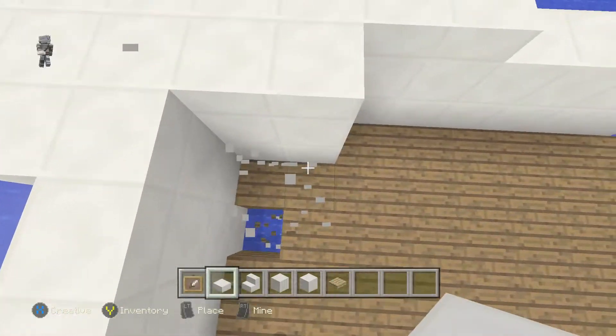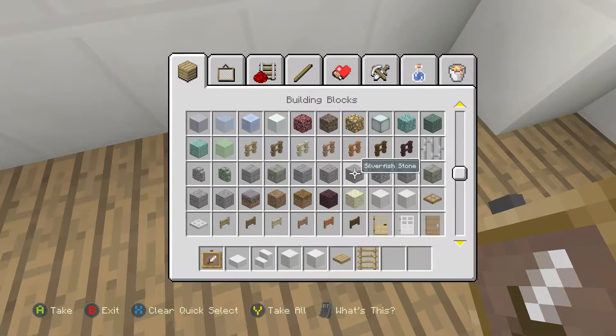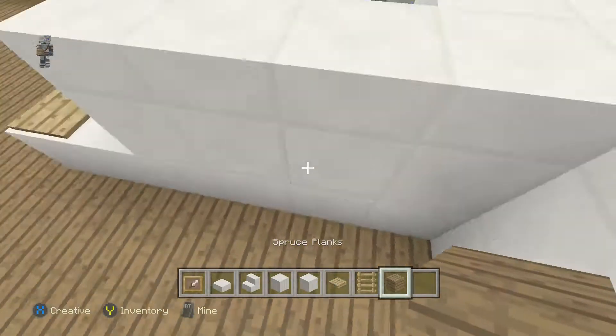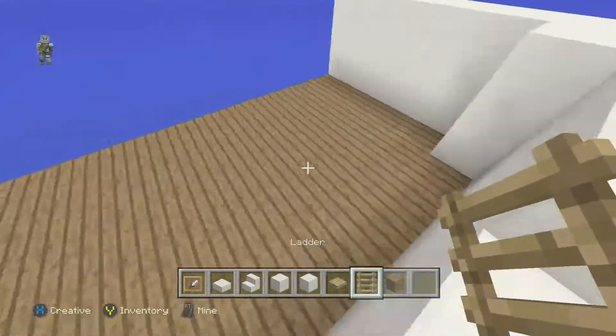I'm thinking about doing all the inside before I do that part, because that's just boring and I want to get through all this stuff first — work out all the designs. Let's just do this. Okay, let's see how this looks. Cool, it looks like how it used to look. Now I just need to add the ladders in.